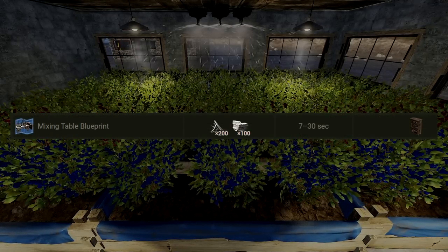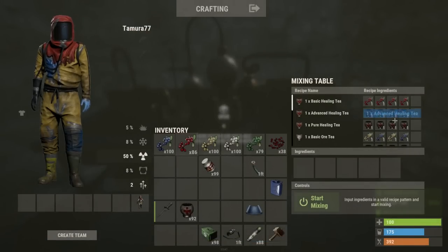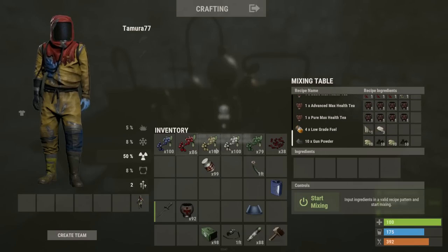You can then research it and simply craft it for only 200 metal frags and 100 stone. Inside the mixing table you'll see all of the recipes, which mainly includes turning berries into tea and then purifying that tea so that it's stronger.